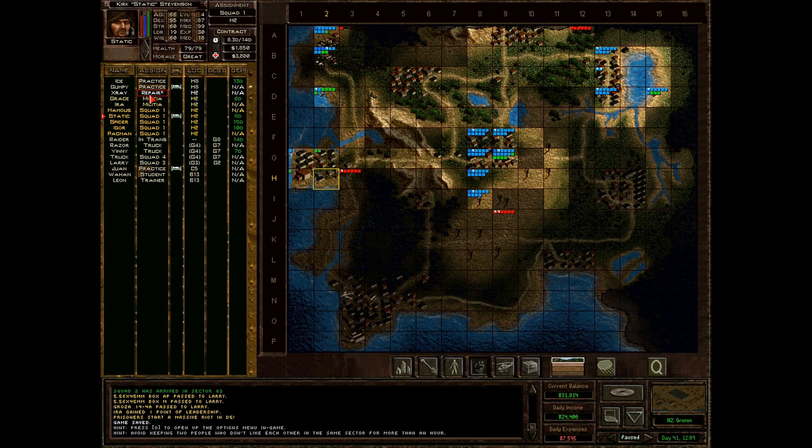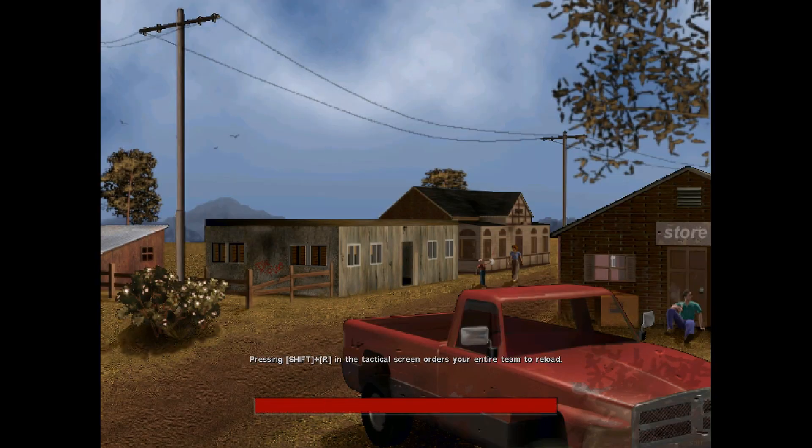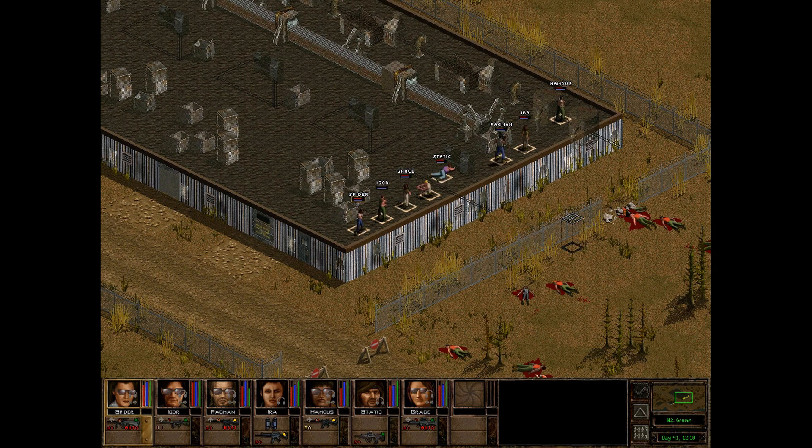X-Ray is repairing - I'll let him repair for a while. I'm sure they really need to be recalled from training. They're all on the roof. I have to be prepared because the army group might just decide to attack. So they all turn around at the same time - that's pretty cool, very coordinated. I should make use of this a bit more. Static woke up.